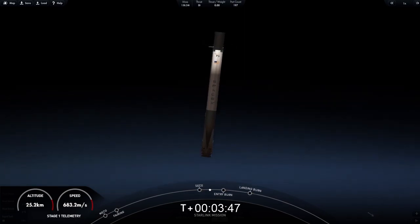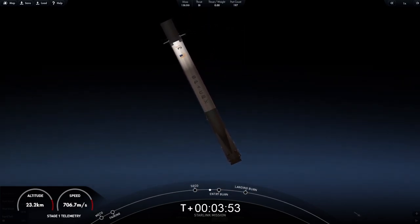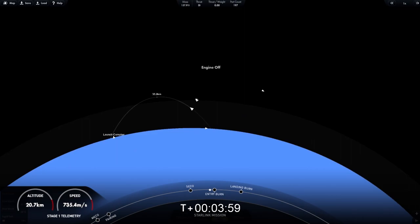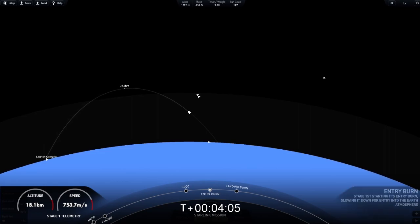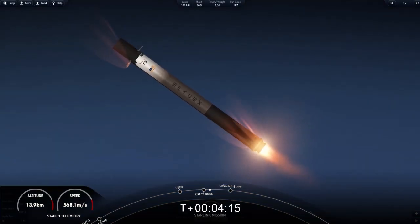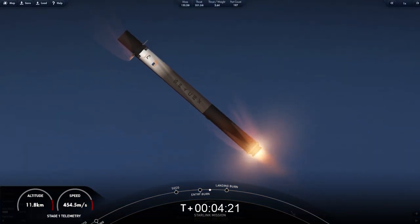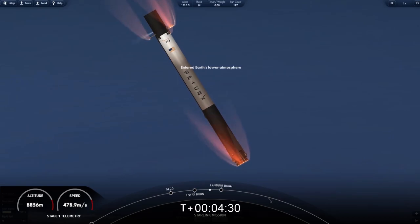You can see those grid fins on your left-hand screen on the first stage. Falcon 9 is equipped with four hypersonic grid fins positioned near the top of the first stage. We're coming up on the entry burn in a few seconds. Stage one FTS has saved. Stage one entry burn startup — you can visually see that the entry burn has begun on the first stage. Stage two FTS has saved; stage two continues to follow a nominal trajectory. Entry burn shutdown — it was just a 20-second burn, and as you can see, the entry burn has concluded.